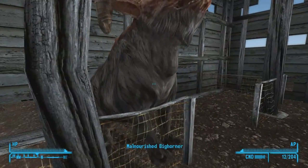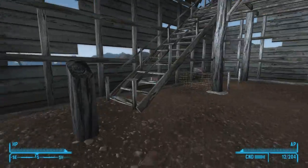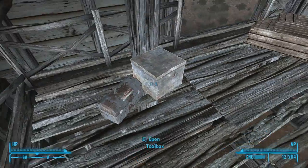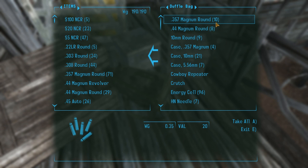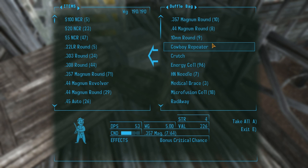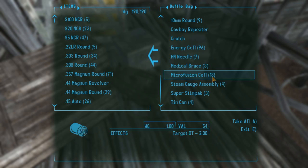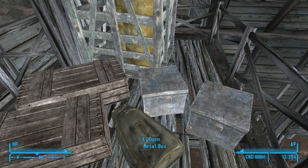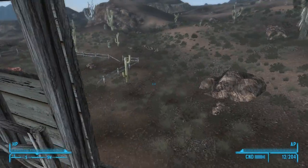Yeah, what a nice place. There's a toolbox. Man, I love exploring these abandoned places, it's just so cool. Duffel bag - that's a lot of rounds of everything. Whoa, so many energy cells - I can't take that. It's seven and a half pounds. And microfusion cells as well. Super Stimpaks - holy crap. I want this stuff and I can't get it. Damn, I'll have to remember this place.